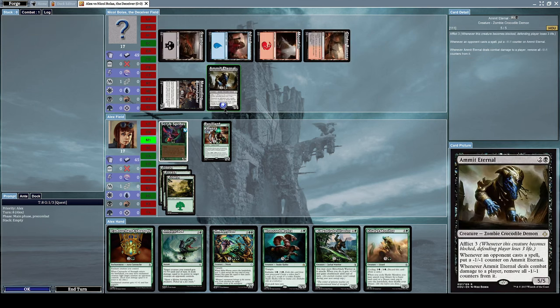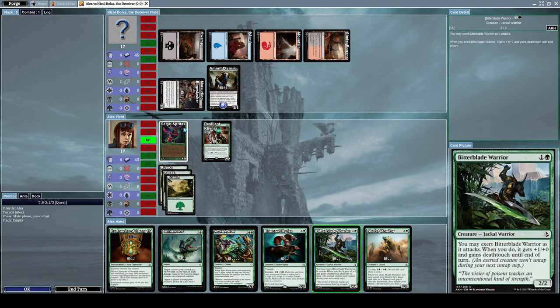He also summoned Ammit Eternal, which is a 5/5 zombie crocodile demon creature with Afflict 3 — whenever it becomes blocked, defending player loses 3 life. Whenever an opponent casts a spell, put a minus one minus one counter on Ammit Eternal. Whenever Ammit Eternal deals combat damage to a player, remove all minus one minus one counters from it.